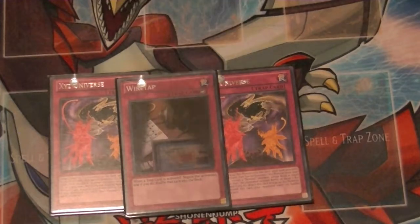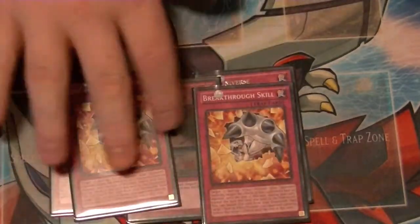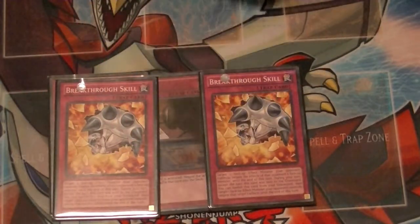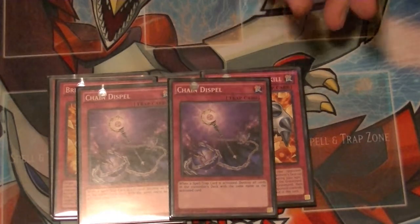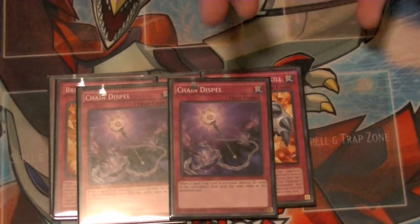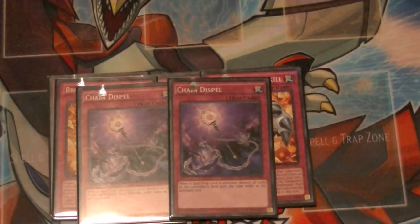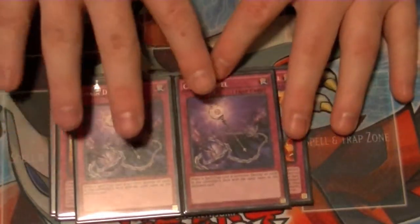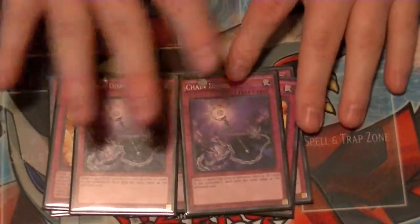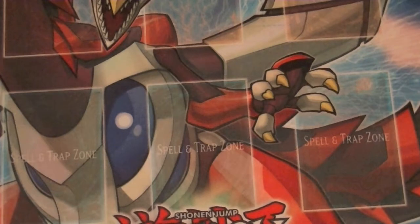One copy of Wiretap, just to get rid of that one pesky trap if you need to. Two copies of Breakthrough Skill — pretty self-explanatory because Breakthrough is very popular. And another card I'm running is two copies of Chain to Spells. The reason is if they activate a Spell or Trap they have multiples of — for example a Tinky, Soul Charge, Breakthrough, or even Shadoll Fusion, or anything with Pendulums coming out — you can take out a lot of options by sending their key cards to the graveyard. Yes, they'll get that one off, but any additional copies go straight to the graveyard. It's been working pretty well.